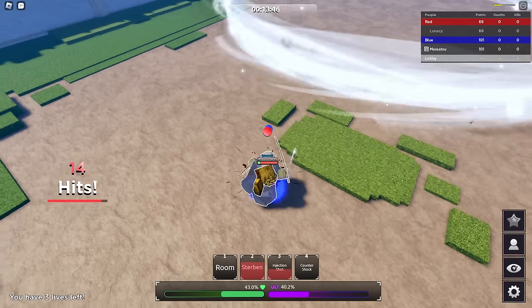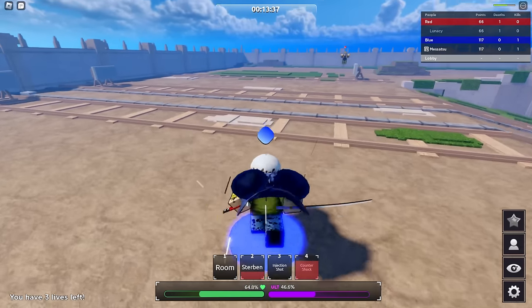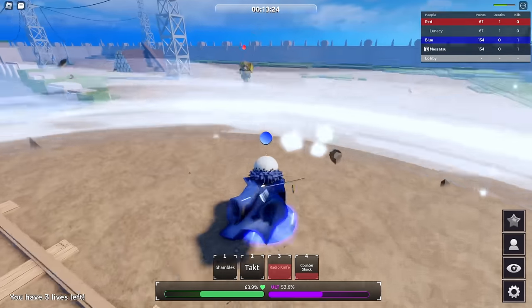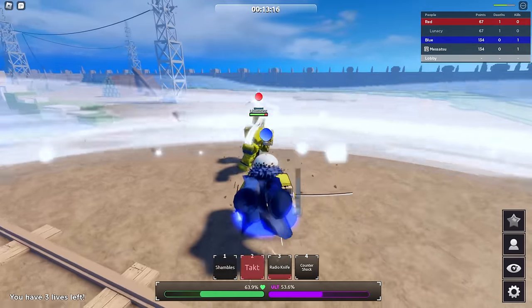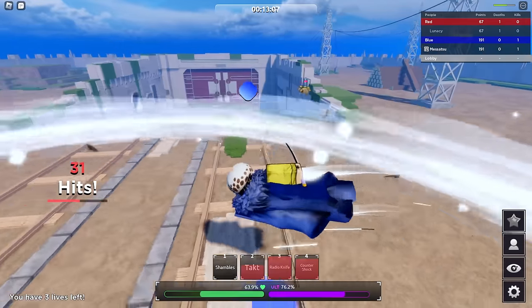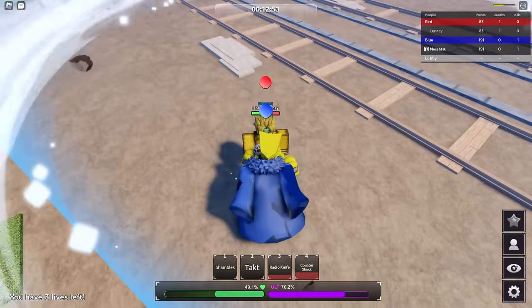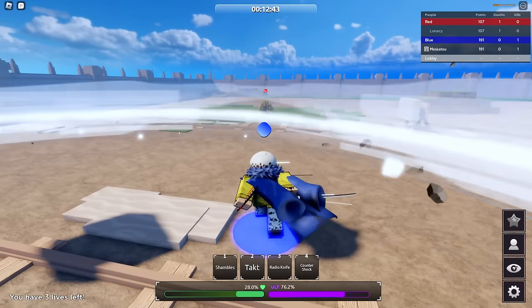He keeps trying to do the tech but there's a gap in it. Room is still up so I'm going into my room. I press Tact - why did it make new rocks? The rocks were already out! It made new rocks instead of using the existing ones - so dumb. It should have just used those rocks. Radio Knife, nice. I really like this character other than the Counter Shock inconsistency.